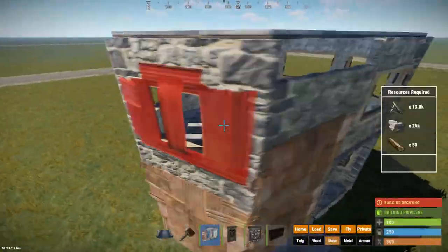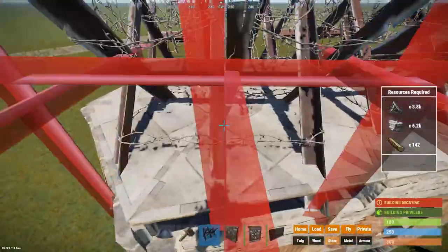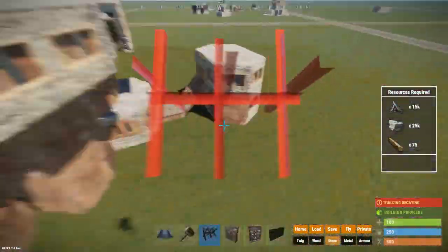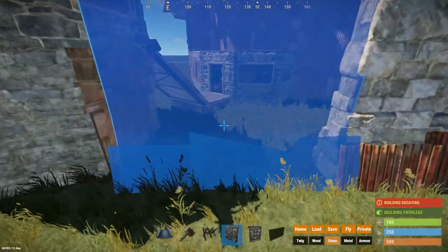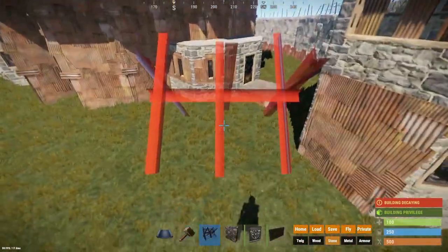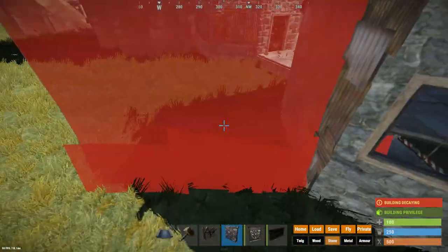Once you have built the flank bases, you can start compounding in your base for the added protection it gives. In your compound you can store large furnaces without being at risk of people just going up to them and taking things out. You can also store lower tier loot outside in boxes, but you shouldn't store too valuable things because people with enough mats and ladders can just ladder over the walls.